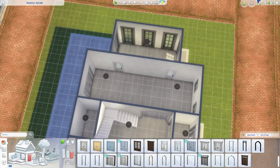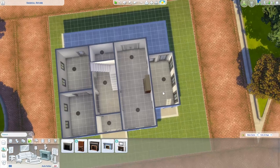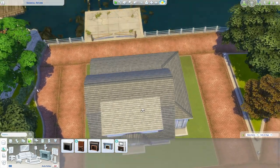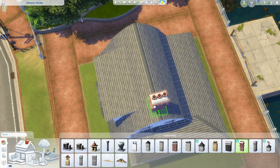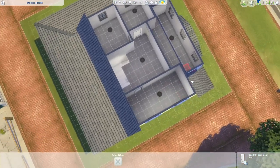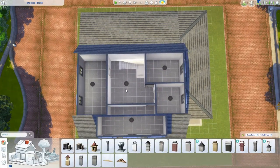Now if you're adding fireplaces, they are going to most likely go on the outer walls and your chimneys are going to be symmetrical, so I'm just going to place one there. I have the kitchen on the other side so that'll work fine for another chimney. And if your chimneys are ever feeling just a little too big, you can use the bracket keys to scale them down.